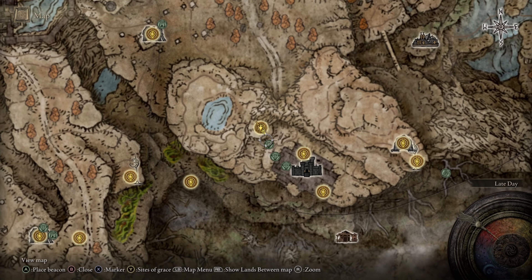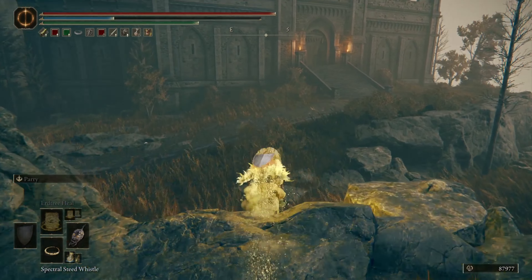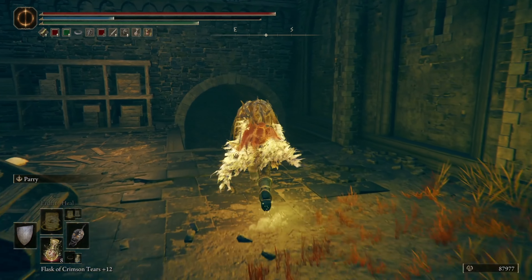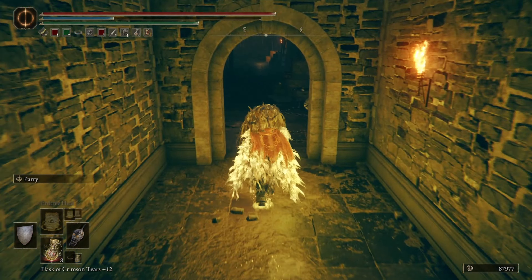The green dots on the map are basically the path that we're going to go. Here we are from the Morth Highway South Site of Grace. Come through here — it forces you to get off your mount at this point, so we're going to book it straight through. I have some enemies cleared for this video; you will run into some. Come down these stairs and to the doorway, go straight.